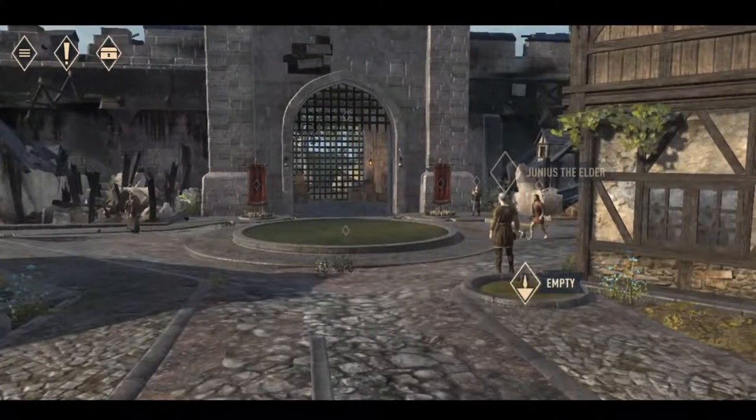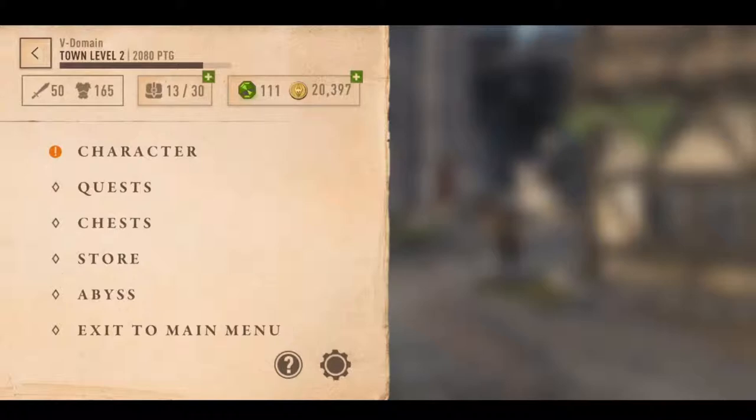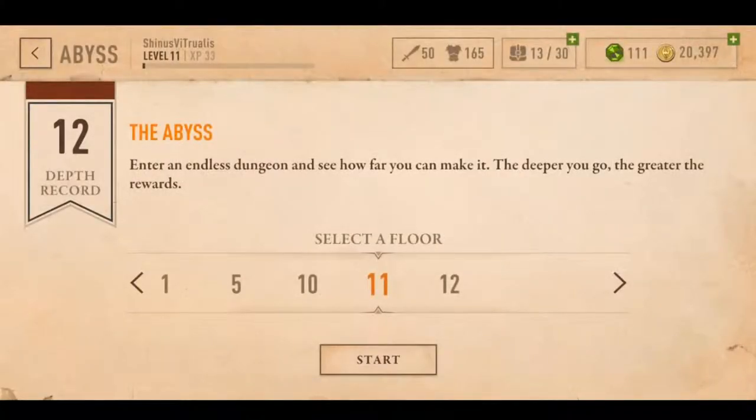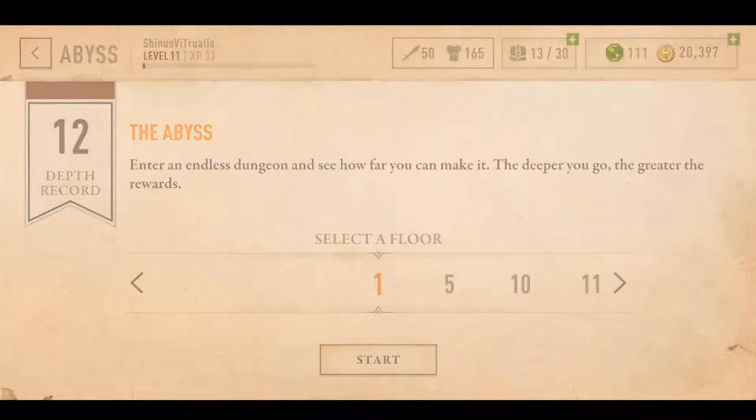I've gone through a little bit of the story elements but for this we'll just sort of hit the Abyss and see what's going on. The Abyss is a sort of endless dungeon that you can grind to level up your character, get more gold, get more equipment. We'll start down at floor one and work our way up. I think the most I've gotten to is 12, and it doesn't really take long to get there — but let's go for it.